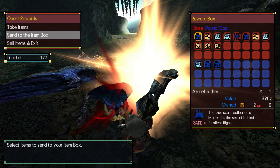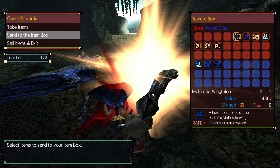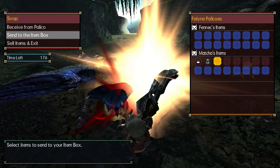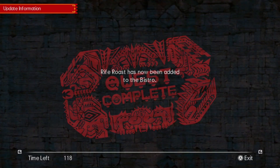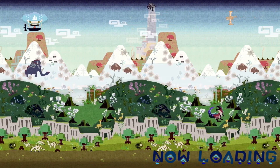So we've got azure feathers, Malfestia webbings, Malfestia wing talons, and a tail feather as well. Plenty of points. Plenty of zenny. We've got a new couple of ingredients as well. Hell yeah.